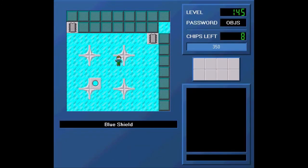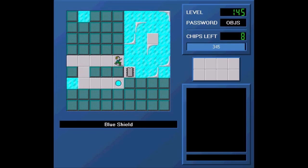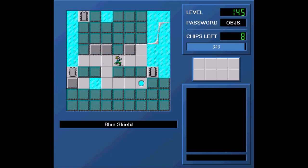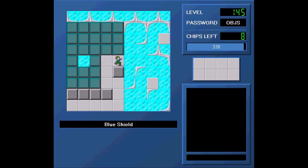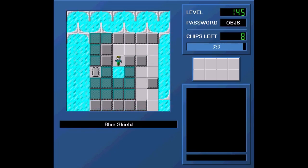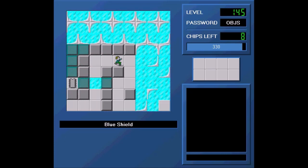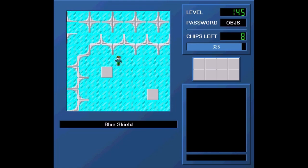Hello guys, welcome back to Walls of CCLP4. We are on level 145 titled Blue Shield, which isn't level 145 in the difficulty order, but you probably already know that if you played this set. Let's just get on with it. We've got ourselves another blue wall maze, which is awesome. This one is the quote-unquote Walls of Hacked Save File, which I don't think had any wall tiles in that level if I remember right.